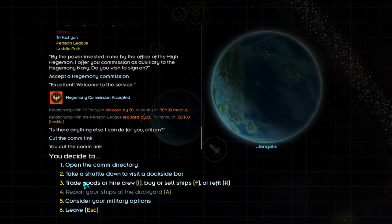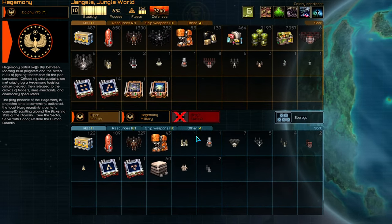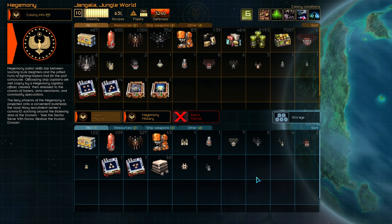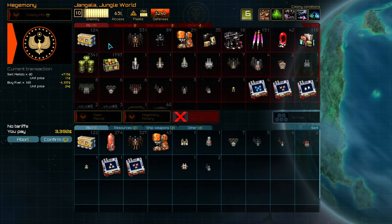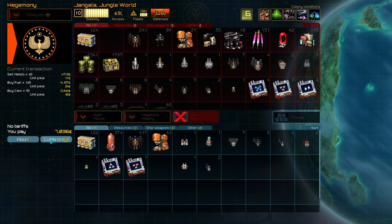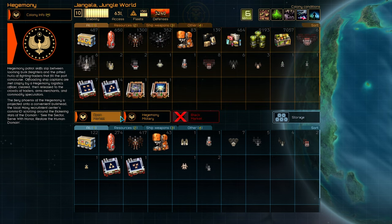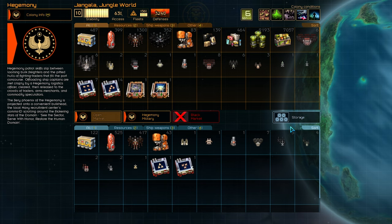As we raise our relations with the Hegemony, we'll also be given access to higher-end military equipment. What if we wanted to resign our commission at some point? We have the right to do so, but it certainly comes with consequences. The Hegemony will no longer trust us and will of course stop providing us with credits monthly. Commissions are a big deal — don't sign one unless you are serious.